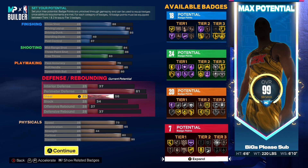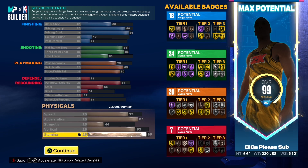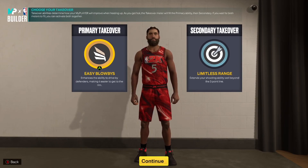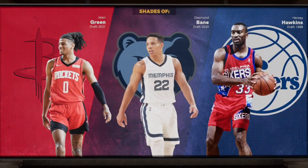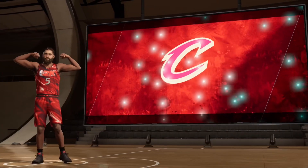You get Michael Jordan's dribble style and decent lateral quickness with an 81 perimeter D. I wish you could have higher steal, but hey, for a replica build, compared to what we've seen in the past, this might be one of the better ones. Season two replica builds have been a win in my eyes so far. When it comes to takeover, it doesn't matter — you're still going to be able to secure the replica build's name without having the takeover I chose.